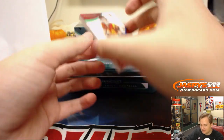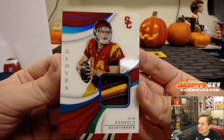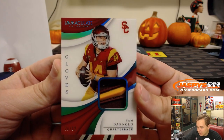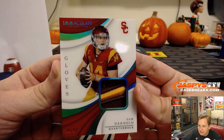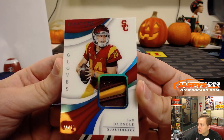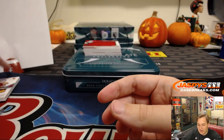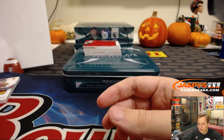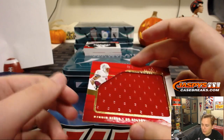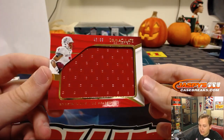We got 26 out of 32 — nice Sam Darnold glove. Back-to-back-to-back boxes, each had a glove. This goes out to spot number 6, John B., with the nice Sam Darnold. We'll top-load that one after. It's too thick for any top loader. We have 43 out of 99 — Naheem Hines.